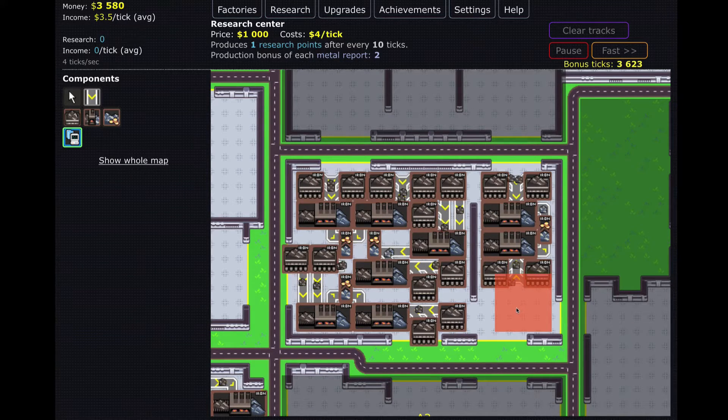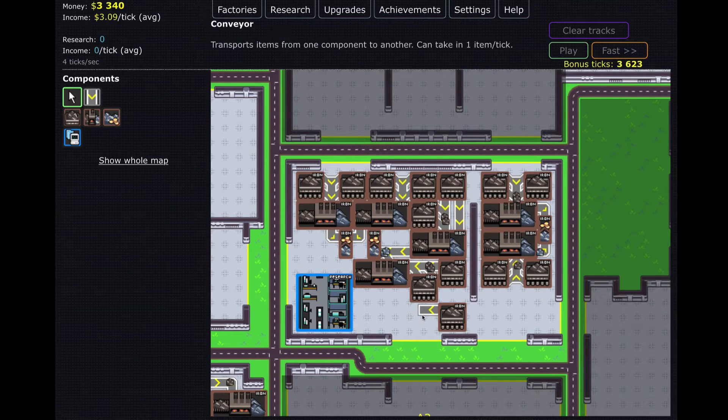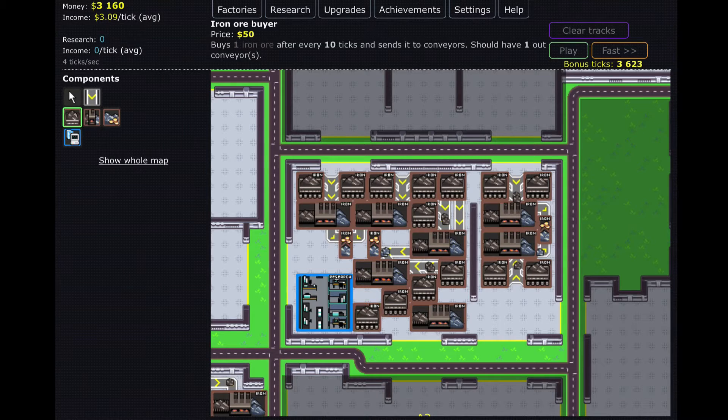That's a bit tricky. Where could we put it? I'll put it right here and I'm going to pause it so we don't lose any money, because each one of these costs money per tick to run. We need to be able to have two iron ore buyers running into this, so we'll put one there and one there.